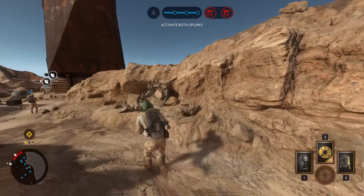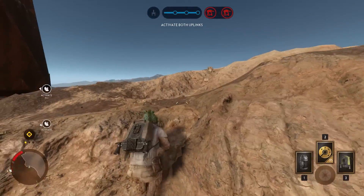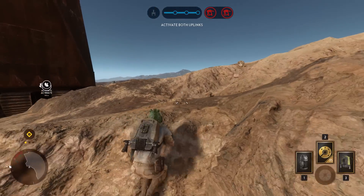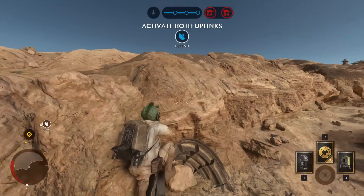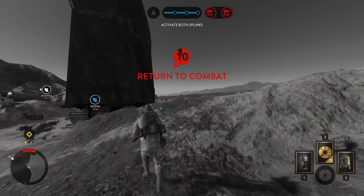Many of you probably know that you can jump on top of the sand crawler on the small Tatooine map. It's a pretty popular camping spot in the smaller game modes, as you often see people up there. But another sand crawler that I pretty much never see someone on top of is the one on the Tatooine Walker Assault and Supremacy map.